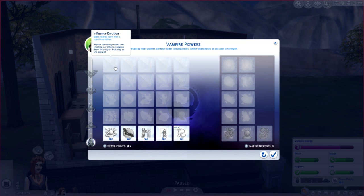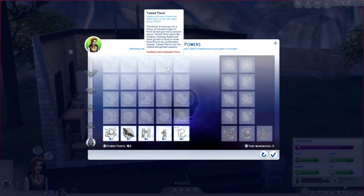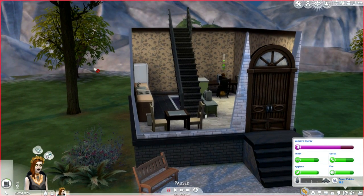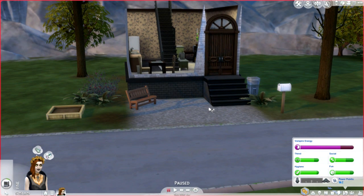The top-tier powers that cost the most and you'll eventually unlock are: influence emotion, mist form, beyond the herd, tamed thirst, and immortal pleasures. The bad high-tier ones are internal sadness — occasionally gets really, really sad — and undead aura, where relationships with other sims start off negative. We will do a let's play with the vampires to see what the vampire world is like and how many people we can turn into vampires. I hope this helped you figure out if you want to buy Vampires — please stay tuned, and I hope you're all having an amazing day, bye!